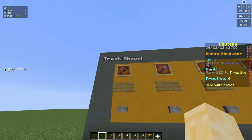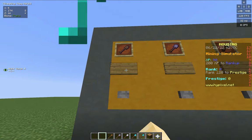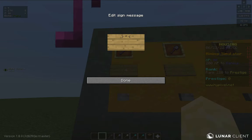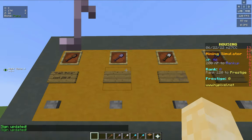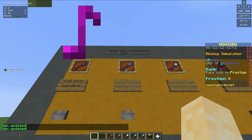The signs here will say the name of the shovel. For example for the trash shovel I'll write in quotations 'trash shovel'. Then for the cost, it will cost XP, so I'd write 'Cost 250 XP'. Now I'll do the exact same thing for the rest of the shovels.